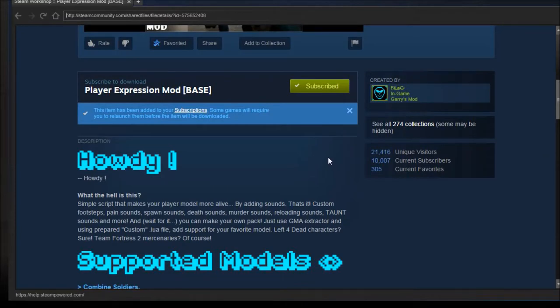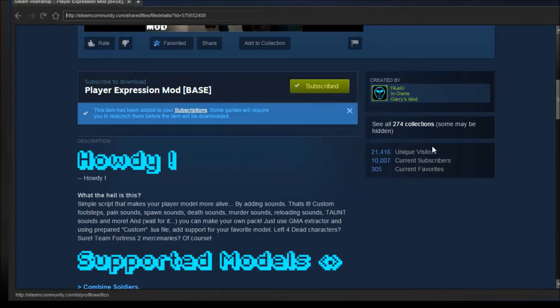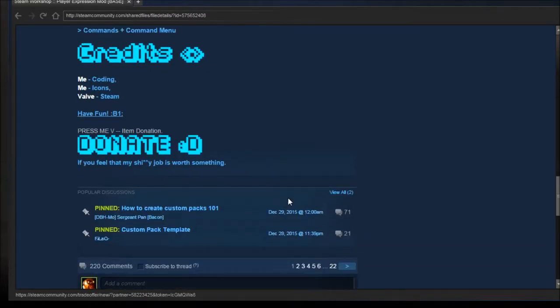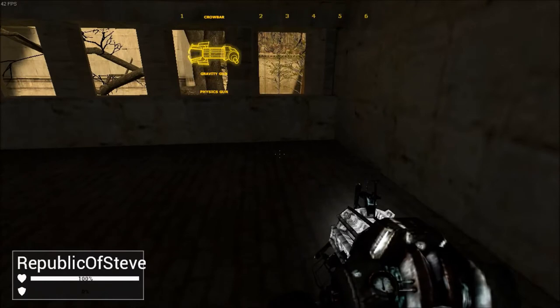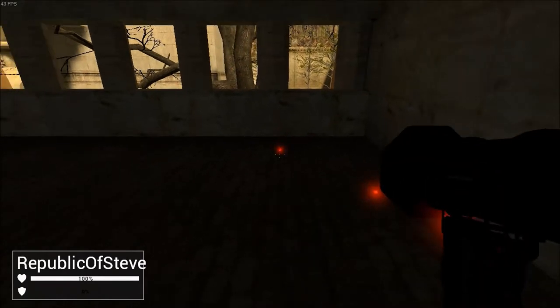This is the mod page and it is made by Filtso — I know it's really hard to see. The link will be in the description. Everything you need to know is right here. There's also a nice little tidbit: you can create your own, and I'll explain that later on in the video. Pretty much what this mod does is it adds more voice to your player.